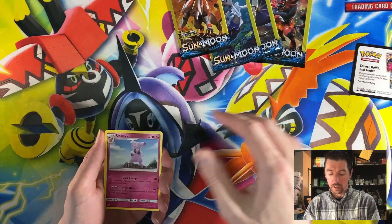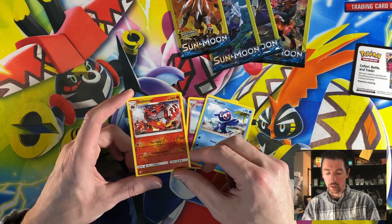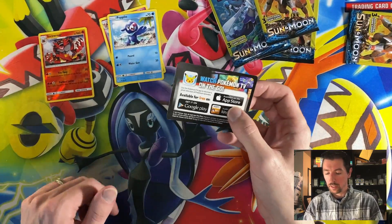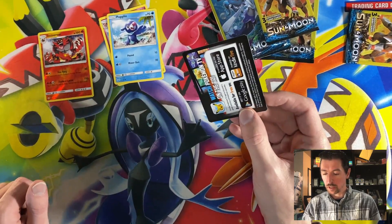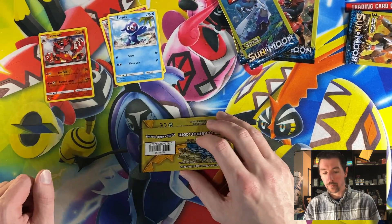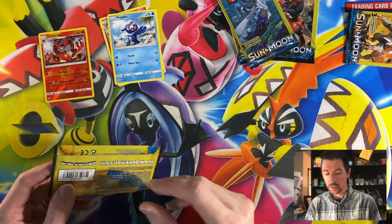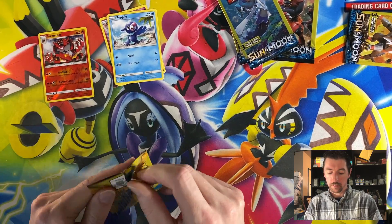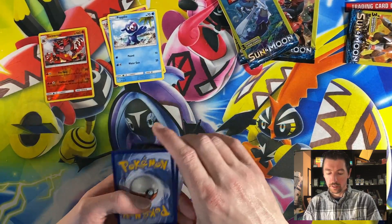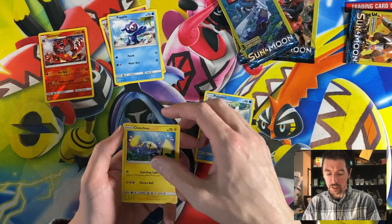If you get anything good, it's going to be that middle card. We got Granbull, Popplio — ooh, reverse rare Incineroar, starting off pretty good. You get one of these pieces of trash in the Sun and Moon era ones, but in the Sword and Shield ones they got rid of that — good on them, we don't need extra trash floating around here.